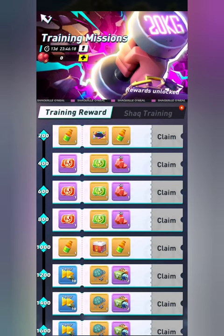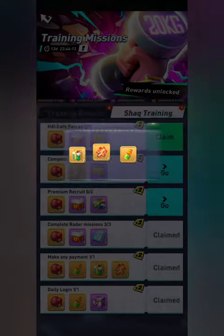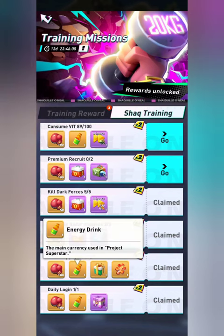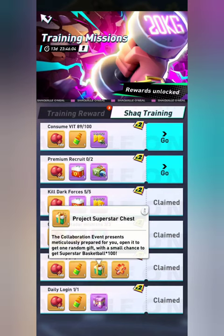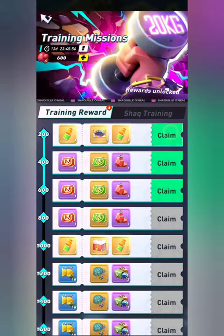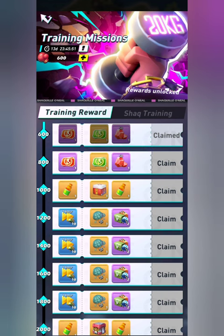We'll start with training missions — this is our typical Pioneer Trail thing where you do your training, hit claim, and get the various rewards. Training gears are what help you level up your training rewards. Energy drinks help you with the Comedy Trio event, and the Project Superstar chests are just chests that give you various rewards to help you unlock other things.